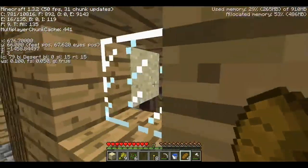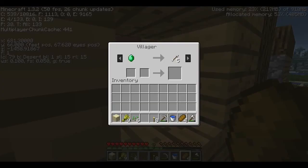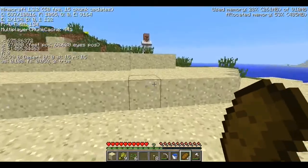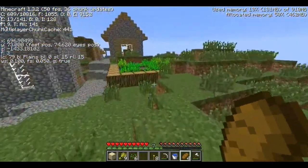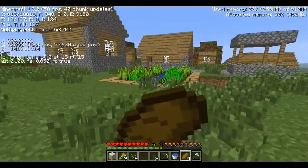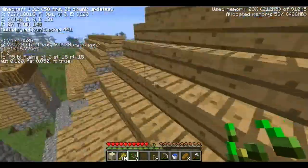These villagers have horrible deals. Your deal is even worse than your friend's. It appears they all got bad deals. But eventually at some point I'm going to harbor at least two of the testificates back to my island and do a whole massive Iron Golem farm. That's going to be kick ass.